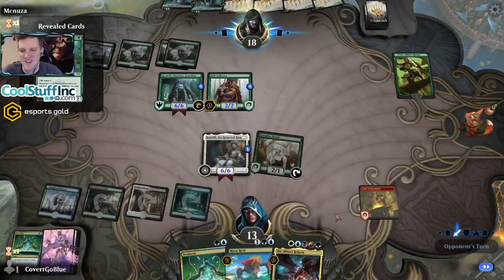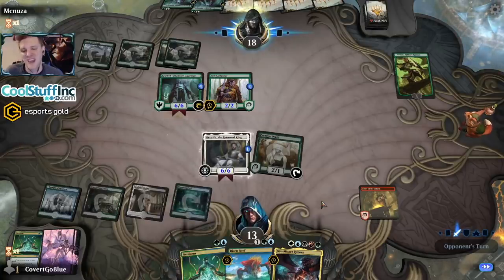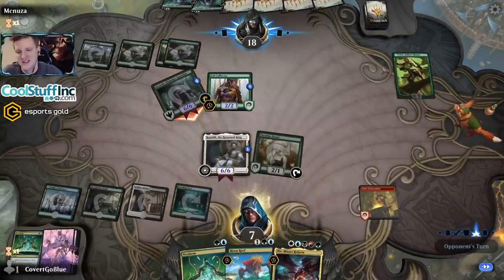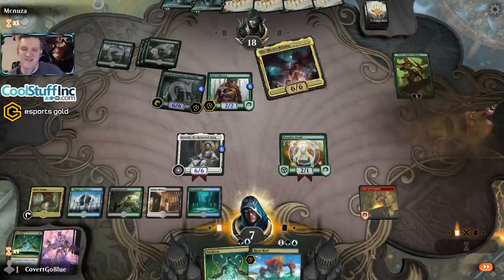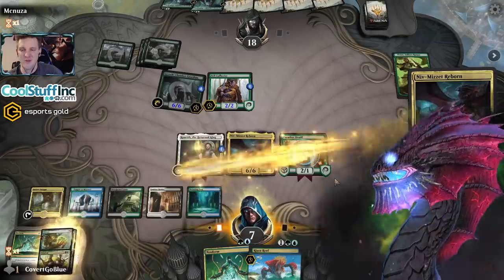We'll see. This is six, this is twelve — if this makes my red mana I'm not attacking with that. It depends what we draw — we need to draw a land. Oh yeah, we definitely need to draw land. Critical land-draw moment — come on off the top! Did it! Play this for zero — let's start there, that part I'm sure about.